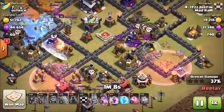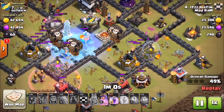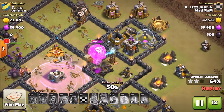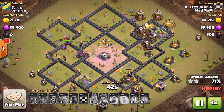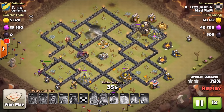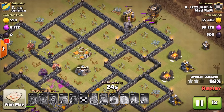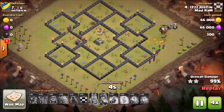He gets that first air defense down, and in come the hounds and loons at the bottom — the air portion of the raid. The hounds work on the air defenses, balloons running through the base really well. He uses a freeze on that air defense just to keep that hound alive. He gets the second air defense — he used some balloons and a haste up there. The balloons finish off the defenses. The hound is still up there unpopped, but he has his kill squad still left, so easy cleanup from here.